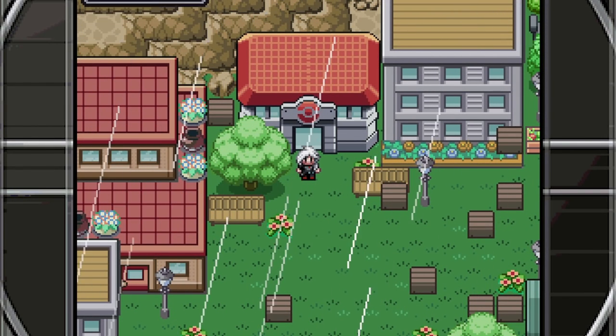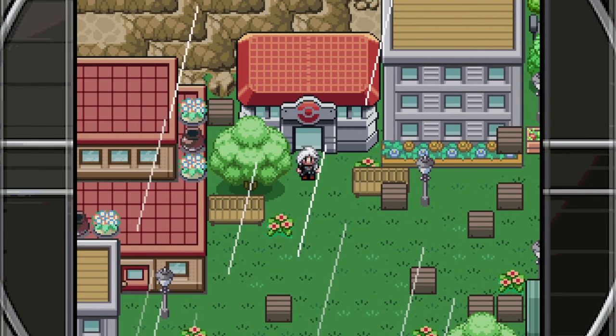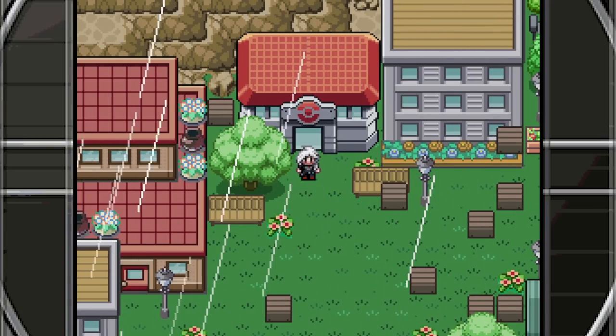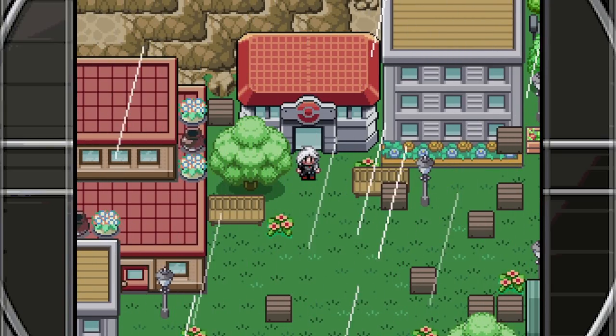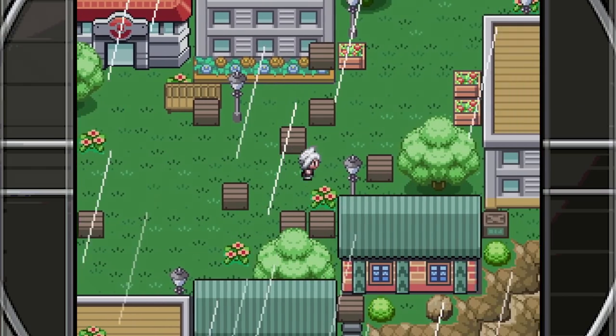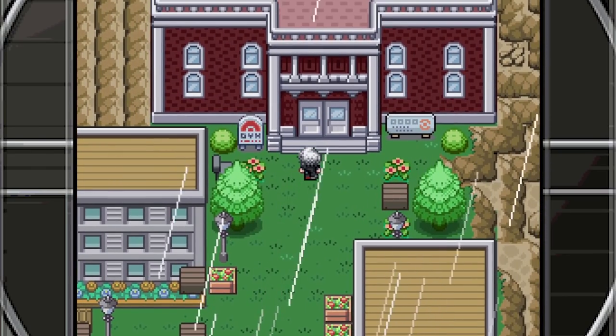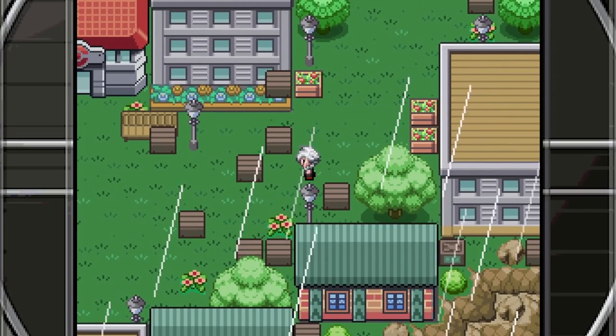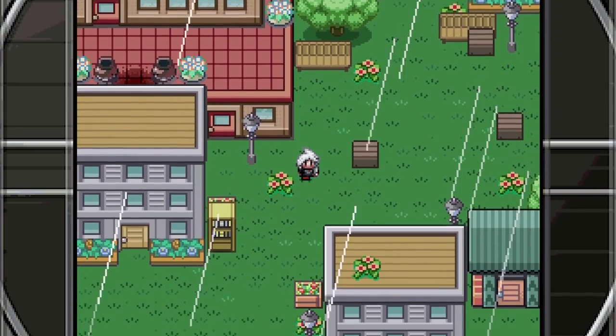Welcome back heroes to some more Pokemon Reborn. Last episode we made our way to Spinal Town. Everything's just been getting teleported everywhere. We have to go to the Pokemon center to get some medicine but it got teleported on top of the gym, and now it's teleported somewhere else with tremors happening too. We defeated Sarah and got the 6th gym badge.